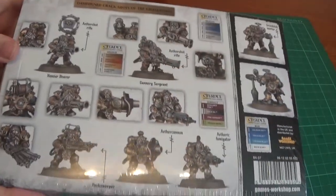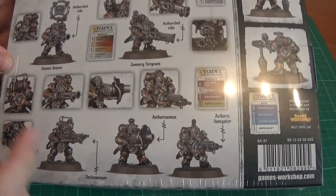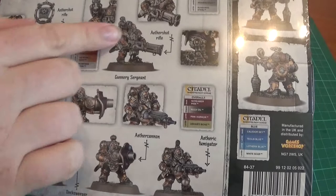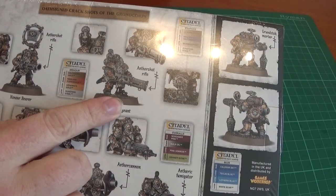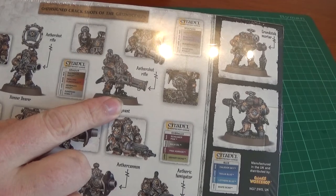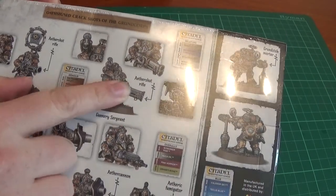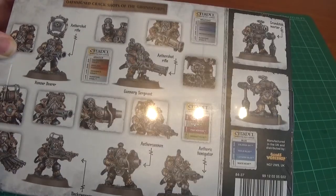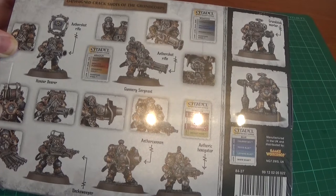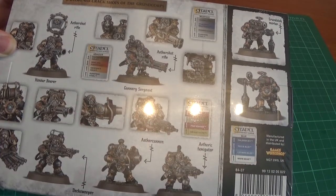There's the box - that is the opposite side. On here we can see the honour bearer; he's got an aether shot rifle. We've got the leader guy - the gunnery sergeant - he's got an aether shot rifle with two barrels. We've got the Ghostbusters pack there and the Proton gun, otherwise known as the Fumigator.